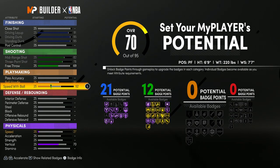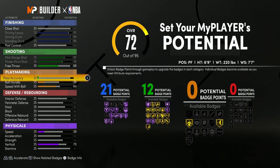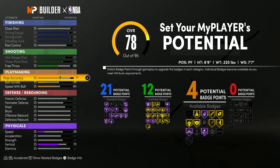For the playmaking, the badges don't really matter, but you want to put your speed with ball all the way up to 64 just so you get quick first step on this build. Then you want to put your pass accuracy up — you can either put it up until you get three badges or four. I think four is better so you can get quick first step and bailout, and so your passes don't go all over the place.